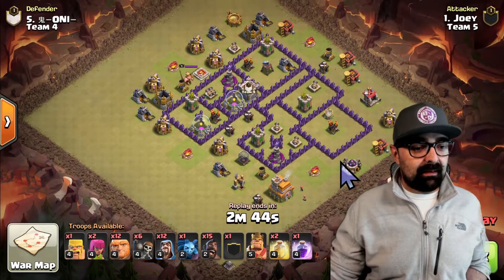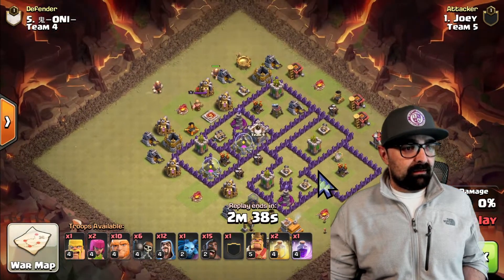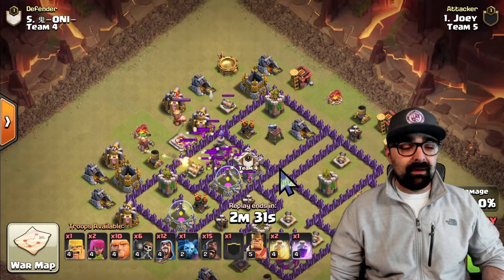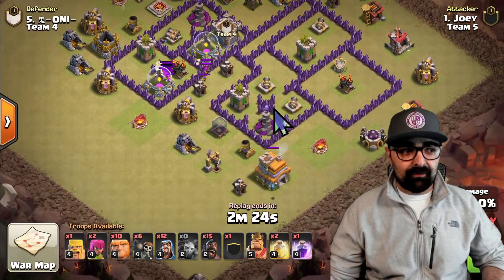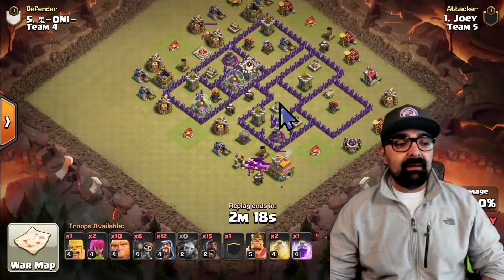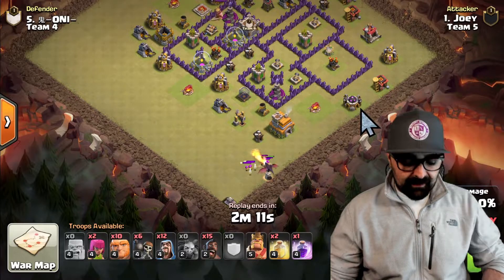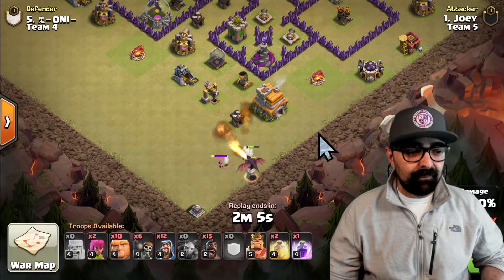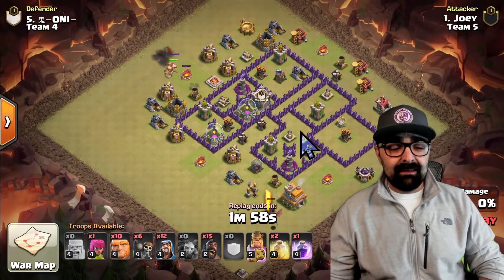Joey is going against Ani. The Town Hall is an anti-three star design — it's a pretty interesting Town Hall 7 base. He's going to start with the giants right over here. He's bringing out the clan castle because he wants to make sure that he lures out the CC. If you want to have an effective attack, you want to pull out the clan castle first. He's going to take the clan castle troops and isolate them — getting rid of those archers by using one barbarian and a clan castle dragon with splash damage.